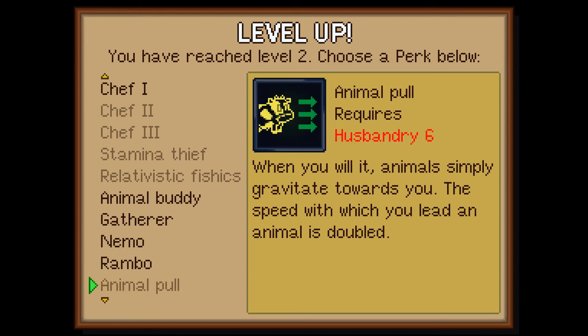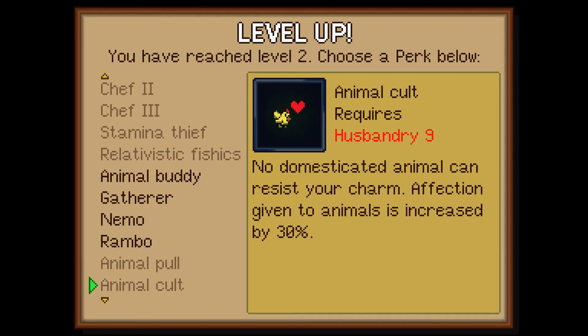Animal pull requires husbandry 6. When you will it, animals simply gravitate towards you. The speed with which you lead an animal is doubled. That'd be really useful because in a lot of games, animals are a pain to move. Animal cult requires husbandry 9 — no domesticated animal can resist your charm. Affection given to animals is increased by 30%. Nice.